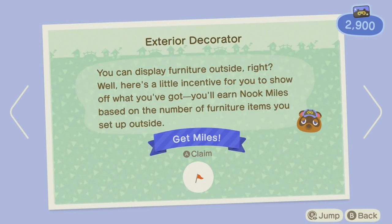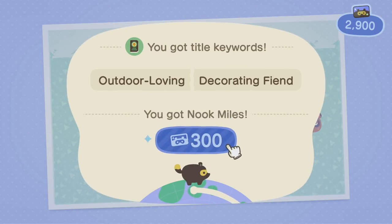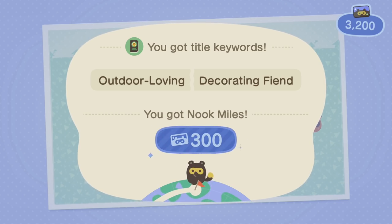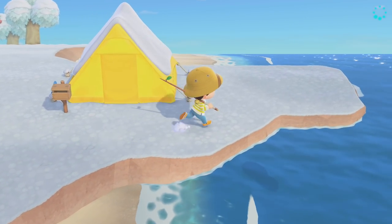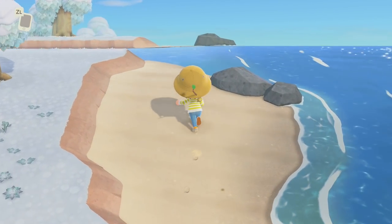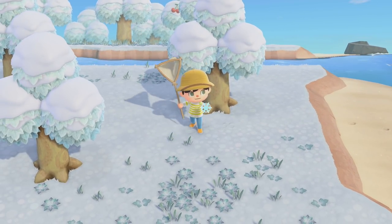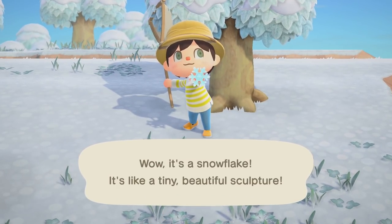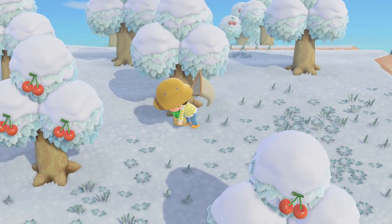Exterior decorator milestone: you can display furniture outside, and you'll earn Nook Miles based on the number of furniture items you set up outside. We cluttered the island up with 10 — we are an outdoor loving decorating fiend already. You can also find DIY recipes in bottles on the beach, but I believe we might have to wait a little longer for that.